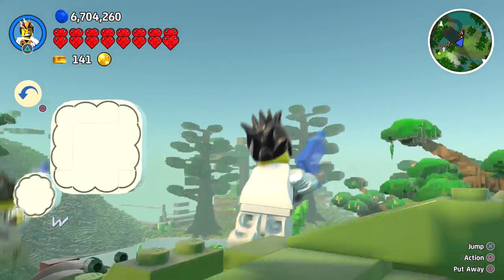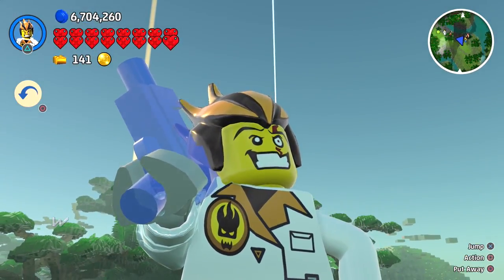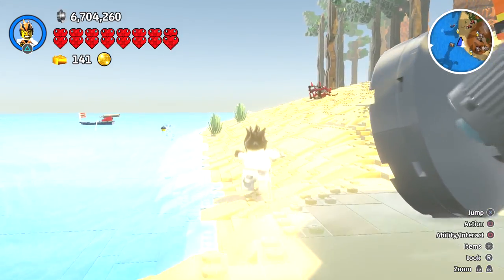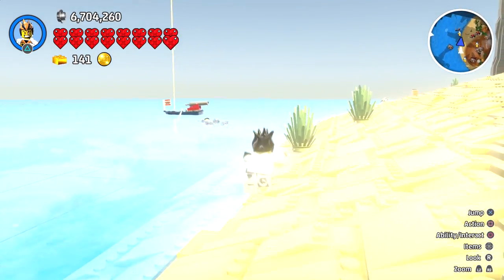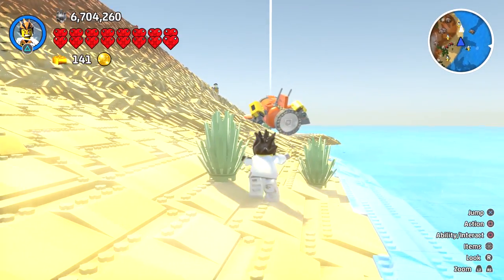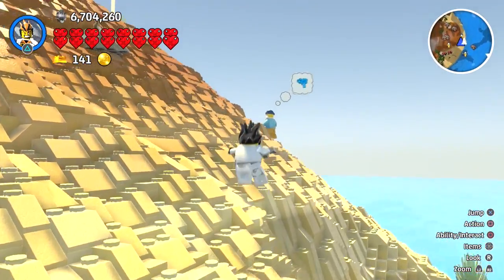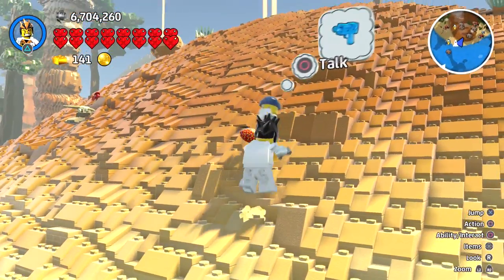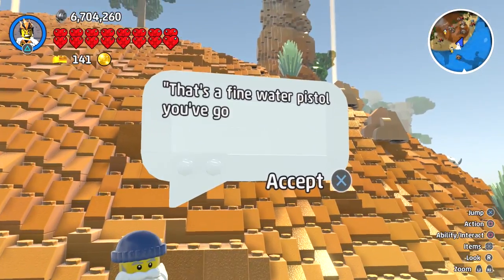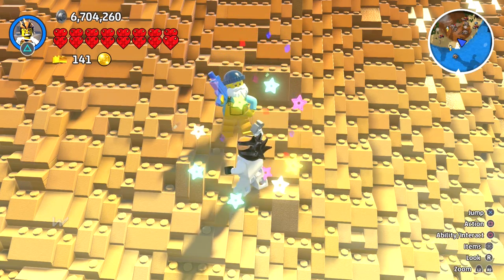Now we have the water pistol. We need to go to Curious Canyon and find a fisherman. We just spawned at Curious Canyon and there's this dude over here asking for a water pistol. We talk to him and he is asking for the water pistol — look what's in his hand. Oh my goodness, it's a dragon egg! Yes sir!